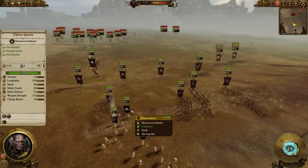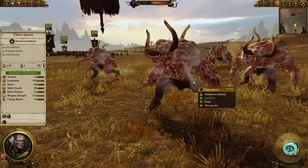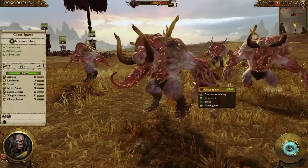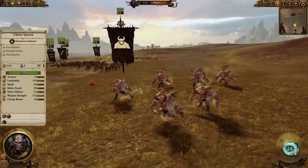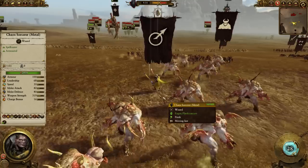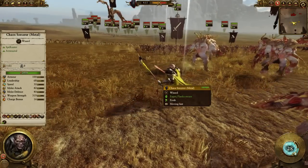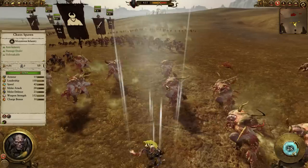I have two units of Chaos Spawns, 1000 gold each. These guys are really good at killing infantry and dealing a lot of damage. They have pretty high armor-piercing values as well. Now I have one unit of Chaos Sorcerer with the Metal Law. I'll tell you why I chose him just a bit — pretty badass, look at him.